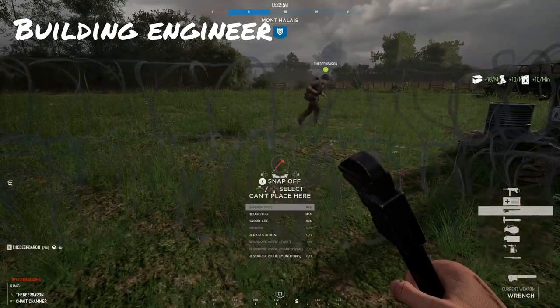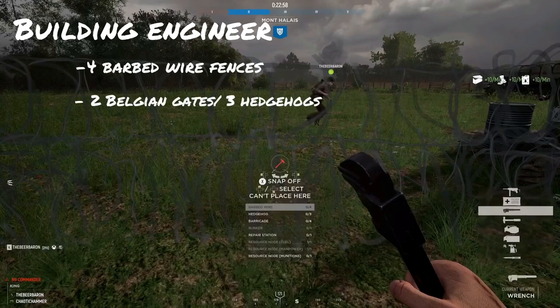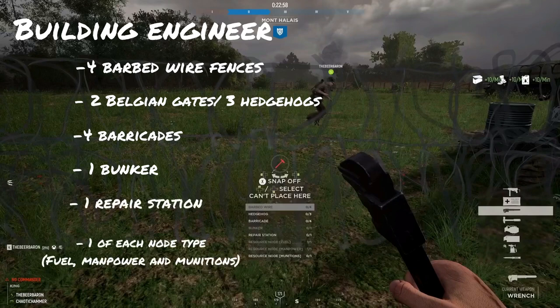Starting with the Building Engineer: once you've spawned in near supplies and want to build defenses, pull out your wrench and you'll see the build menu. You can build up to four barbed wire fences, two to three vehicle blockers such as Belgian gates and hedgehogs, four barricades, one bunker, one repair station, one fuel node, one manpower node, and one munitions node.